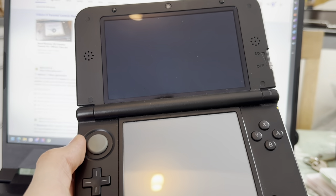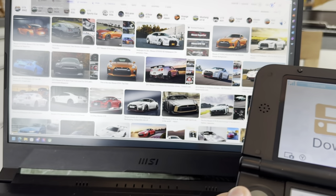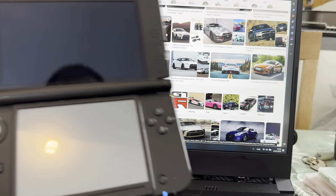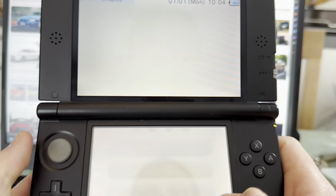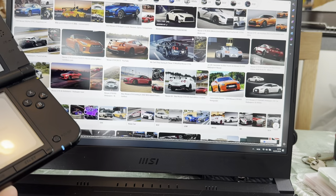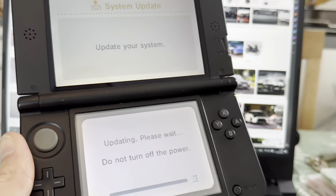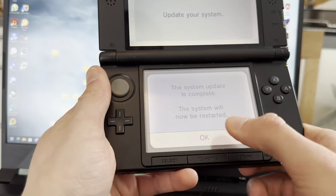I can actually close these out. No need for that QR code. Look at this beauty - Nissan GTR. Want to look at this while I update my 3DS? Such a beautiful car - so expensive. One day I'll have it. It costs about eighty thousand dollars at least. So this is now updating - I'll wait and I'll be right back. And boom, it's done, restarting.